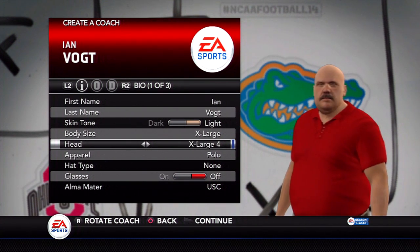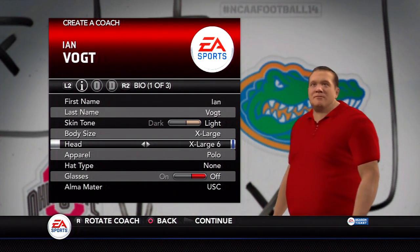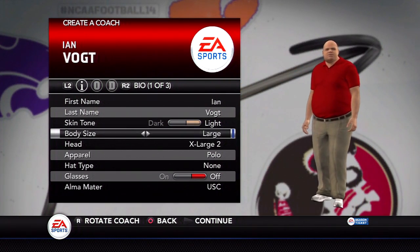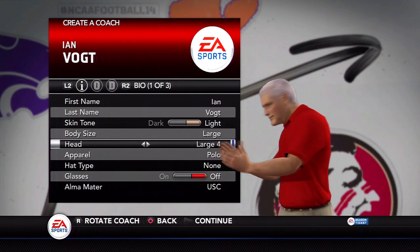So to start out, I'm going through creating my new head coach. I gave him just my real name because I couldn't think of anything else off the top of my head. So it's pronounced Ian Vogt — Vogt as in like vote for Mitt Romney or Barack Obama, etc.